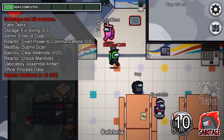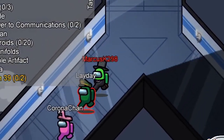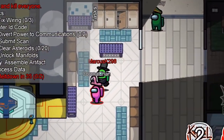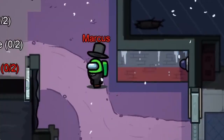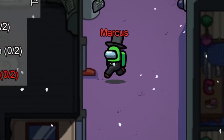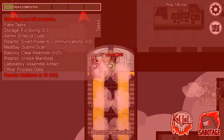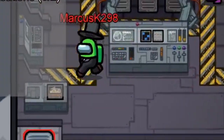When playing on Mirror HQ, it can be very easy to mess up while venting. There are three sections: cafeteria, spawn, and admin. If you vent from one section to another and pass through the Y intersection, anyone who checks the logs will catch you. To avoid getting caught, if you vent to another section, kill, but then vent back and walk around — this way you won't get caught by the logs.